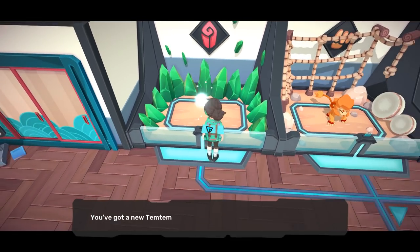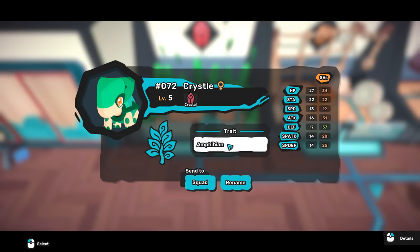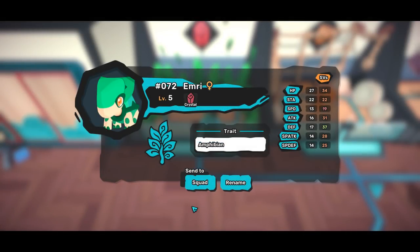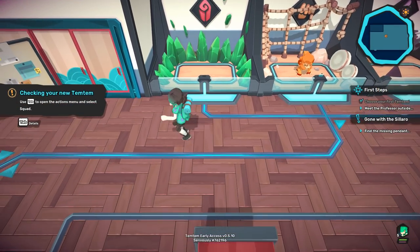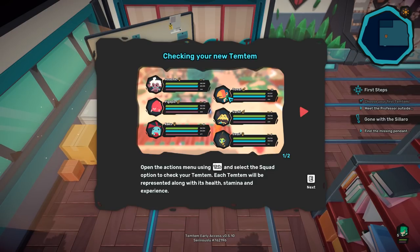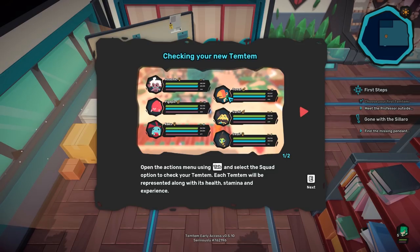Excellent choice, seriously. It's so cute — so I guess they go into little digital files instead of a Pokeball. Crystal — and you can rename it! We'll go with Emery, for Emerald, basically. Welcome, little one — send it to the squad. You got a bunch of stats we'll figure out in the future. Each Tim Tim will be represented along with its health, stamina, and experience. This is kind of fun because I'm so familiar with Pokemon — they basically have four moves at a time too. Look at Emery: Glass Blade and Nibble. I actually love the customization — I can even equip gear on them!